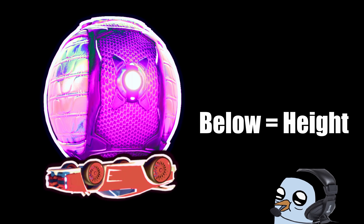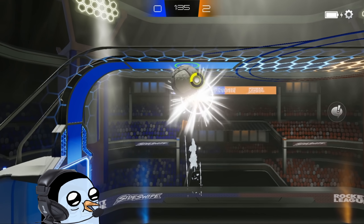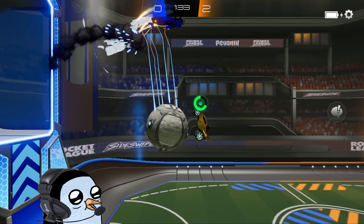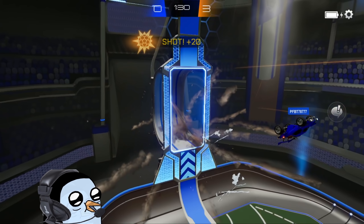You can also slightly adjust your car before shooting to aim your shot. If you need more height, get under the ball a little bit more, and if you need more distance, be as in the middle of the side of the ball as possible. This is one of the easier purple shot methods, so if you struggle with it you may want to practice for a little while before moving on to the others.